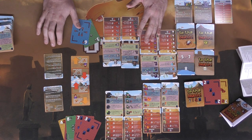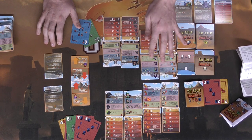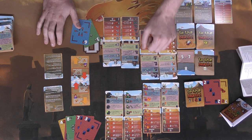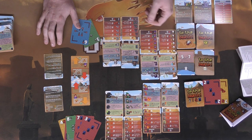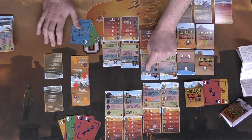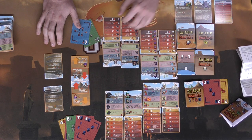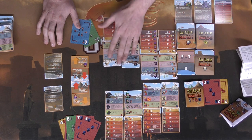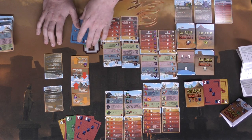Heroes in the frontline may only attack other enemies in the frontline unless they have a ranged attack — shown by a specific symbol on their card — in which case they can attack any hero they choose. Similarly, heroes in the backline can only attack if they have a ranged attack, and they can only attack one enemy with that ranged attack.